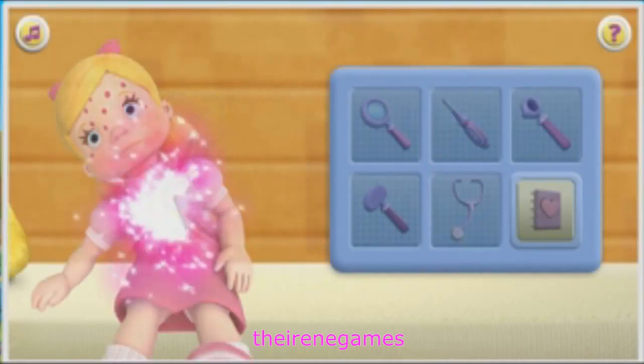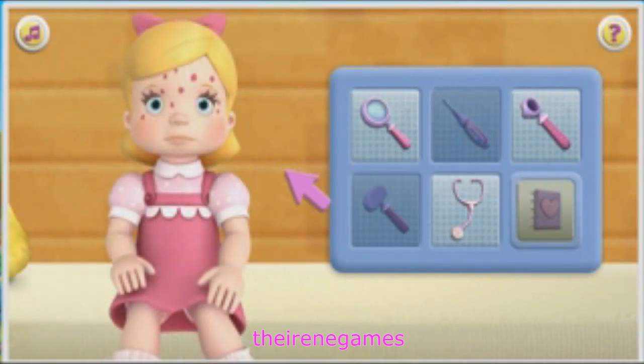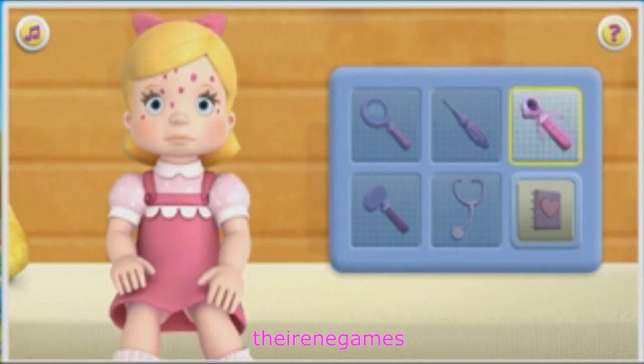Use the stethoscope to make Susie come to life. Good job! You're a great toy doctor! Click the next doctor tool — Magnifying Glass. You've found spots on Susie! Click the next doctor tool.